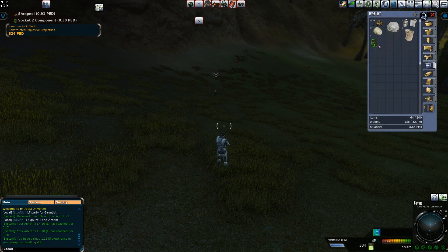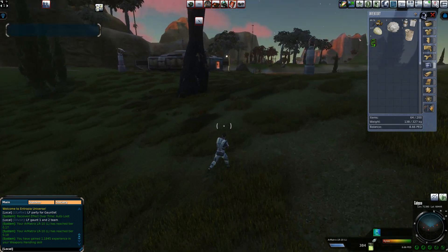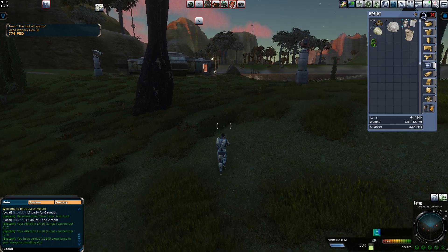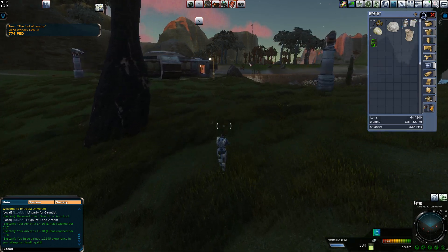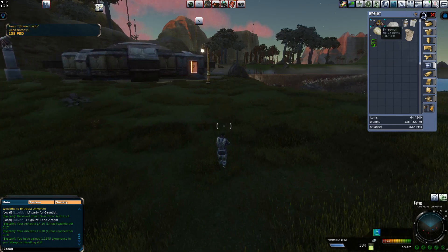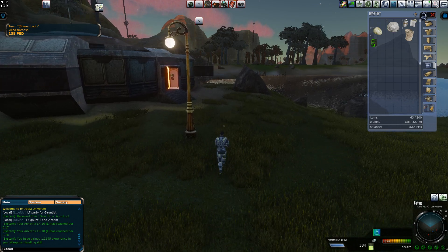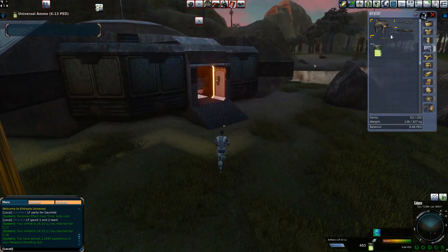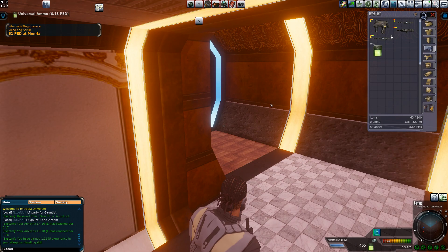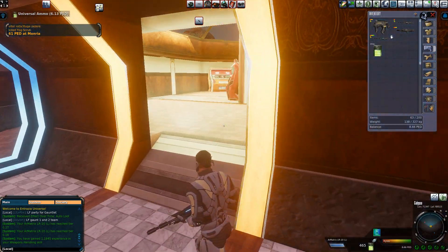Oh, and they drop sockets and stuff. We have extra stuff in here that I wasn't expecting. This is why you should always double check what you have in your inventory. We're just going to convert that, so we're going to have a 35 PED hunt instead. Off to a great start, Scott — already messing up.